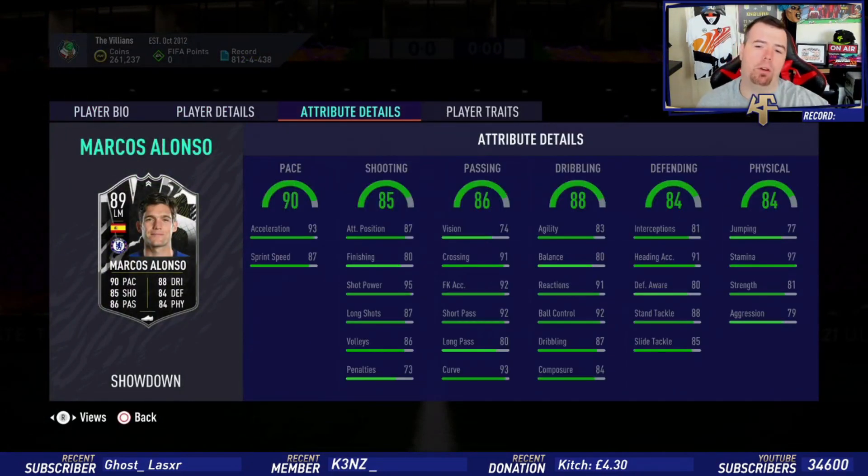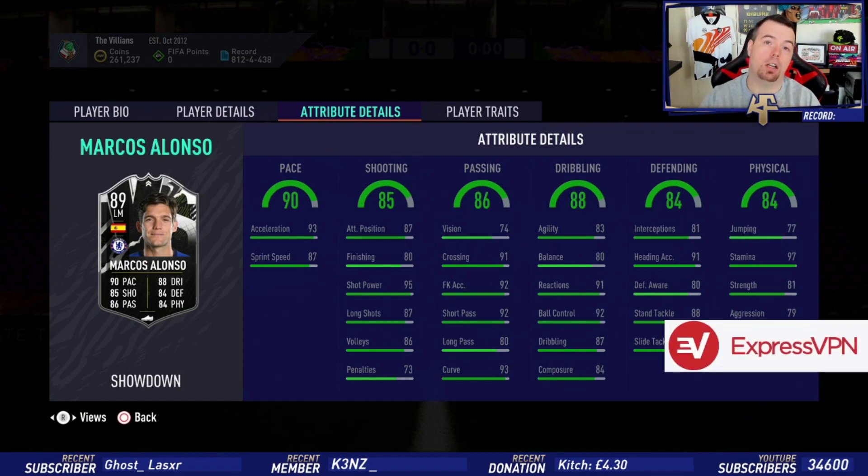So to do this Alonso card at the moment it is coming up at 127.55k, which I don't think is bad. The only thing is — where will people play him? Let me know in the comments below where you would play him if you are going to do him, because he's a bit awkward. Left wing back, I think, is the best bet in my opinion.